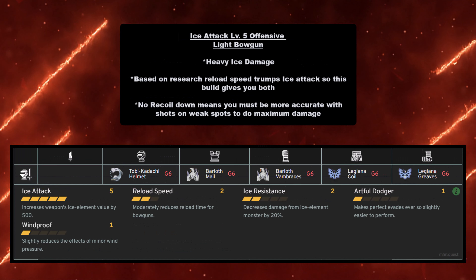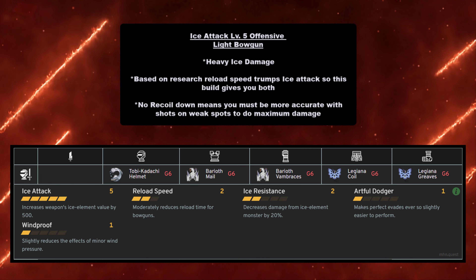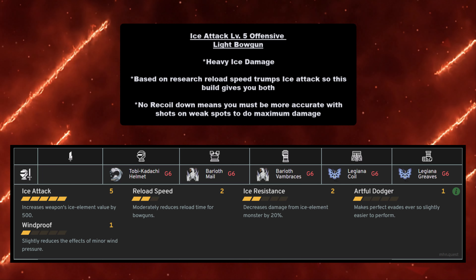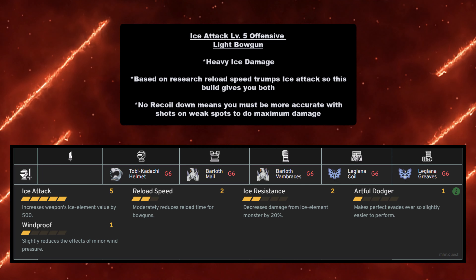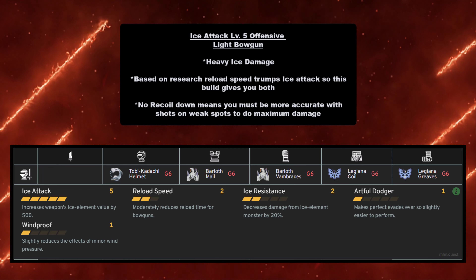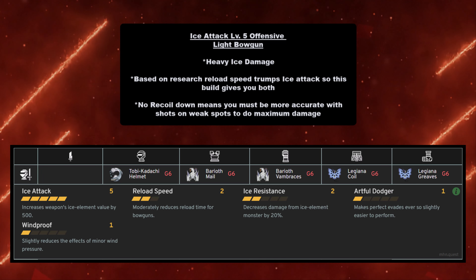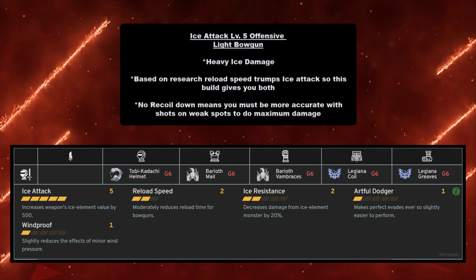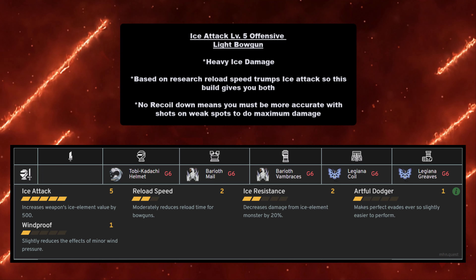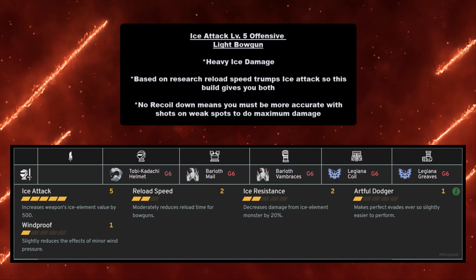For the Light Bowgun, the Ice Attack Level 5 offensive build gives Ice Attack Level 5 and Reload Speed Level 2 — reload speed trumps ice attack based on research, but this build gives you both. Unfortunately there's no Recoil Down, so you need to be more expert with aiming. This build requires Tobi-Kadachi Helmet at grade 6, Barioth Mail at grade 6, Barioth Vambraces at grade 6, Legiana Coil at grade 6, and Legiana Greaves at grade 6.